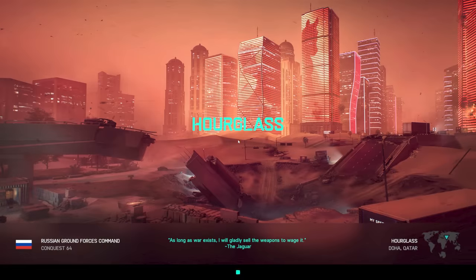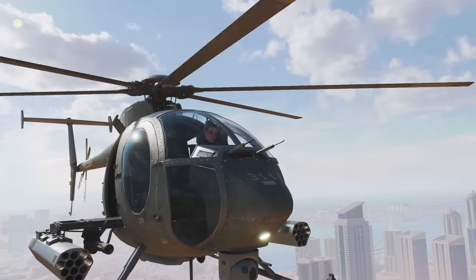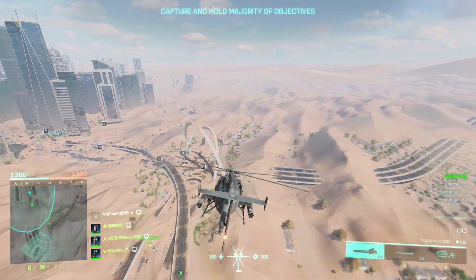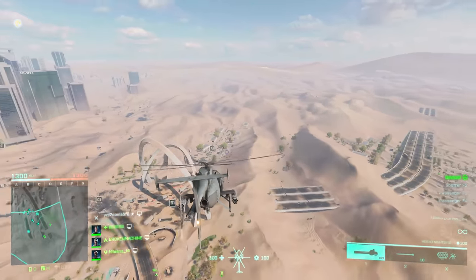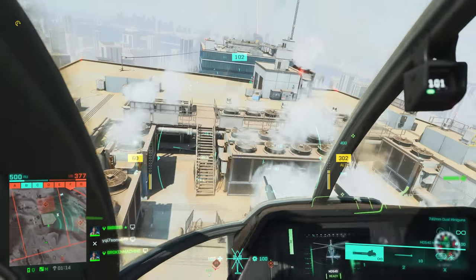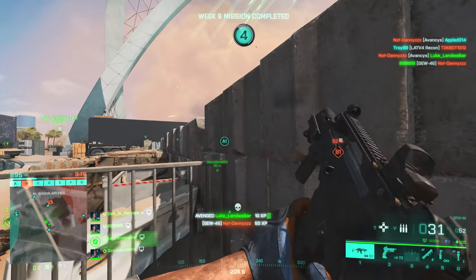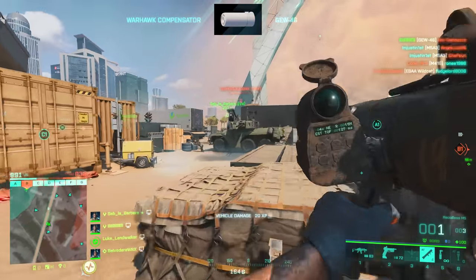Hourglass, the giant desert map set in Doha, Qatar that was heavily featured in both the Battlefield 2042 reveal trailer and gameplay trailer, has had a complete overhaul that removes a huge amount of the content that was originally advertised. The giant stadium on the map, which was arguably one of the cooler combat zones, is completely out of bounds on both Breakthrough and Conquest. And the skyscraper rooftop fighting locations, while they still exist, are barely part of the combat flow. Somewhat ironically, the map plays way better than it did before.